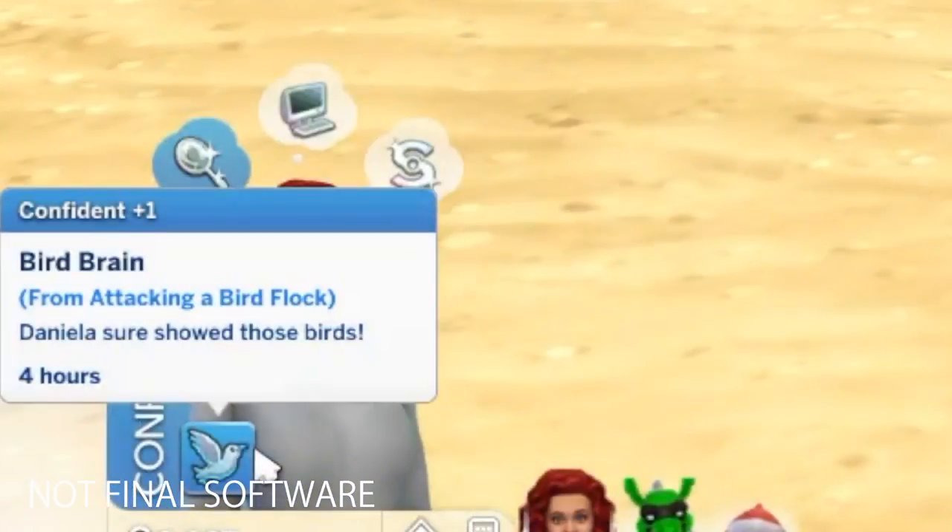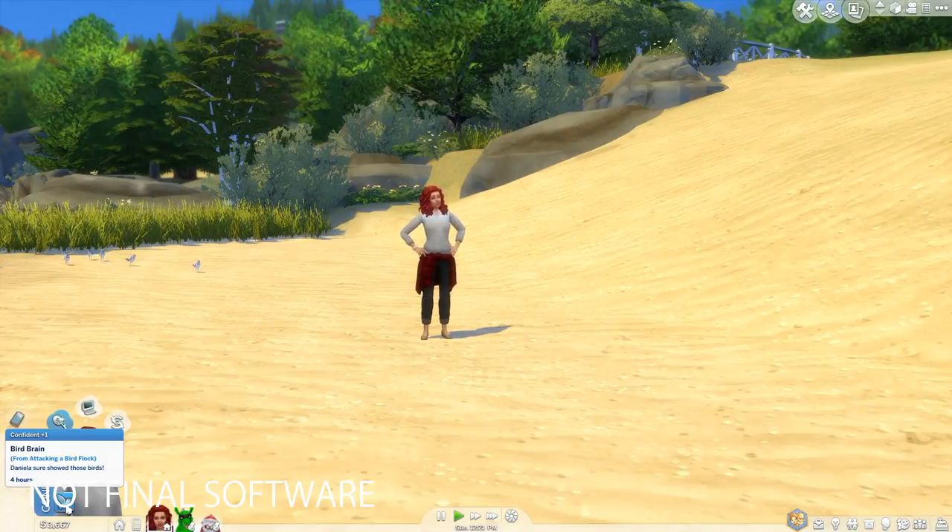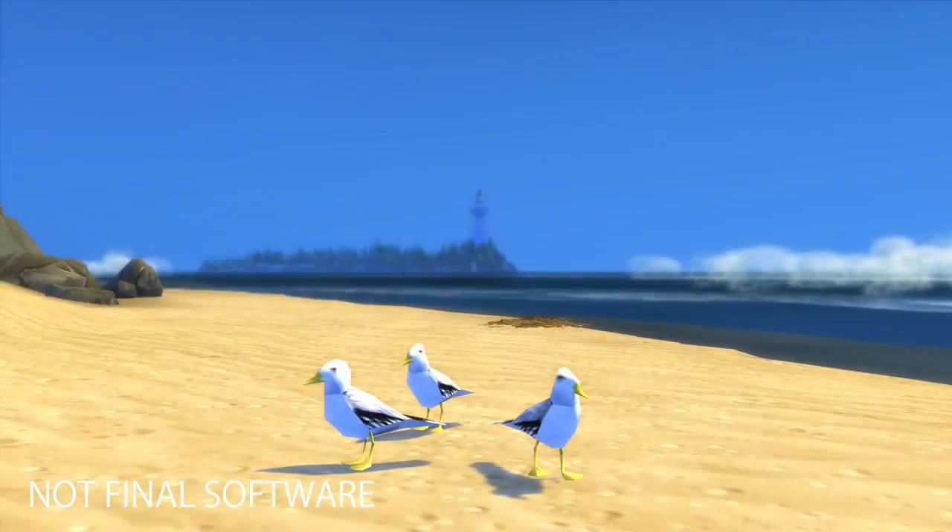I did capture the confident moodlet, which is called Bird Brain, from attacking a bird flock. Daniella sure showed those birds. So that's a good alternative way to get your Sims confident fast, other than talking to themselves in the mirror. Also, if you do chase off a flock of seagulls or pigeons, they will return to their original spots after a short period of time, so you don't need to worry about leaving the neighborhood and coming back to see them again.